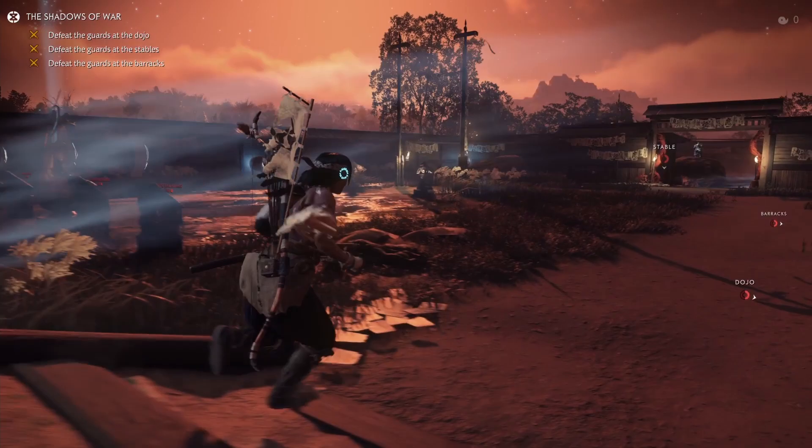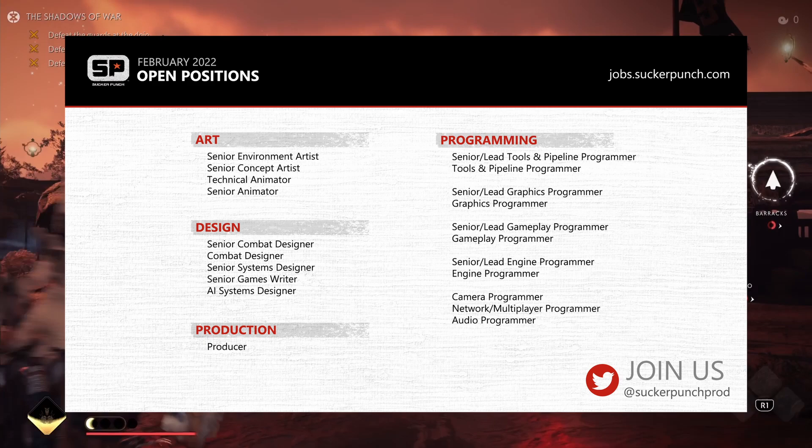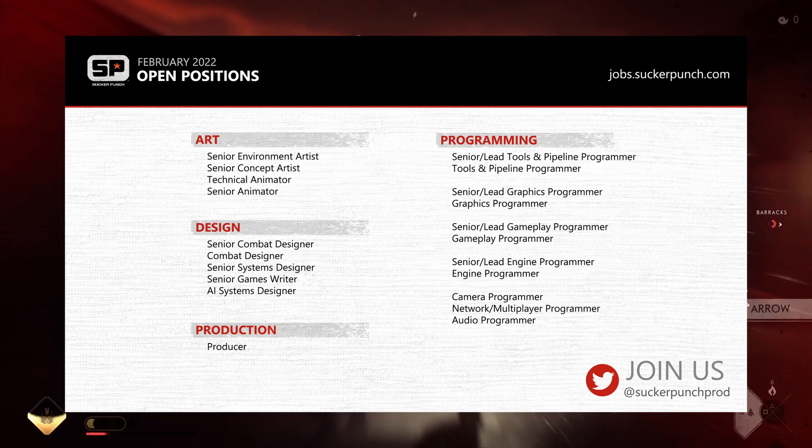As a side note, Sucker Punch has been releasing some job applications for art, design, production, and programming, which pretty much means that something big is happening there. Maybe Ghost of Tsushima 2? Only time will tell. But until then, thank you guys for watching — hope to catch you in the next one, and GG.